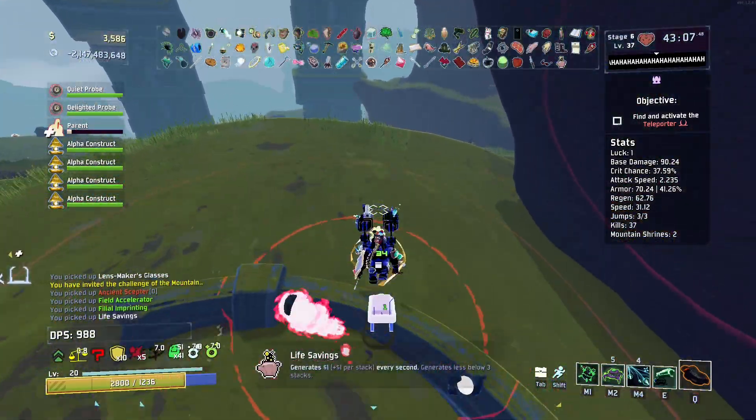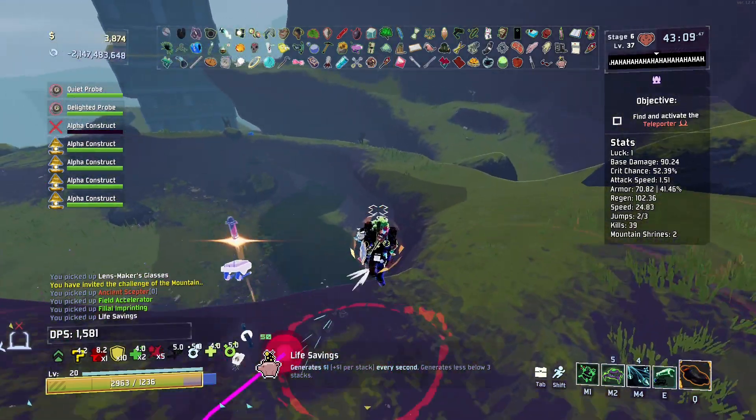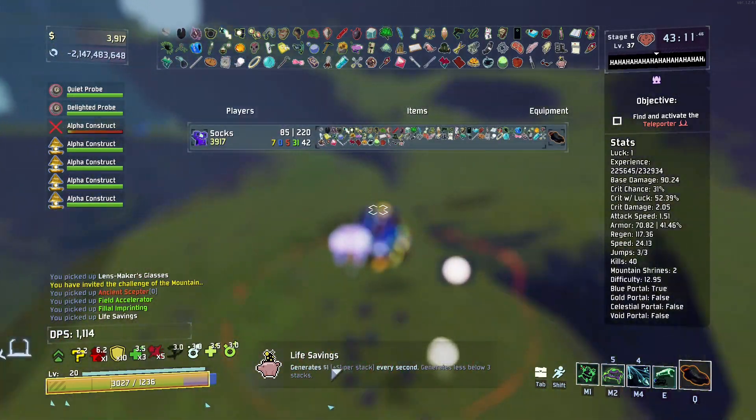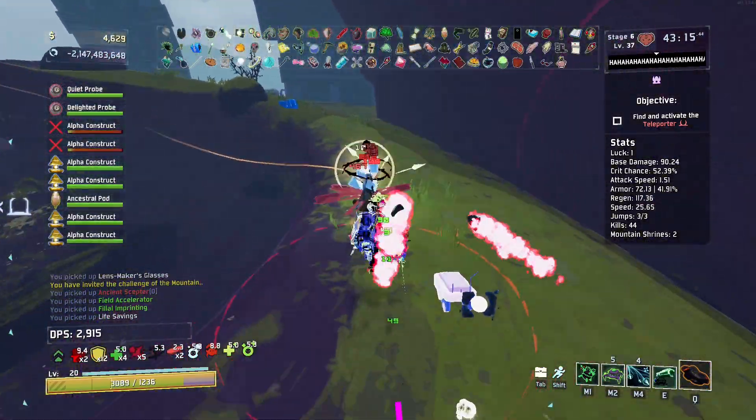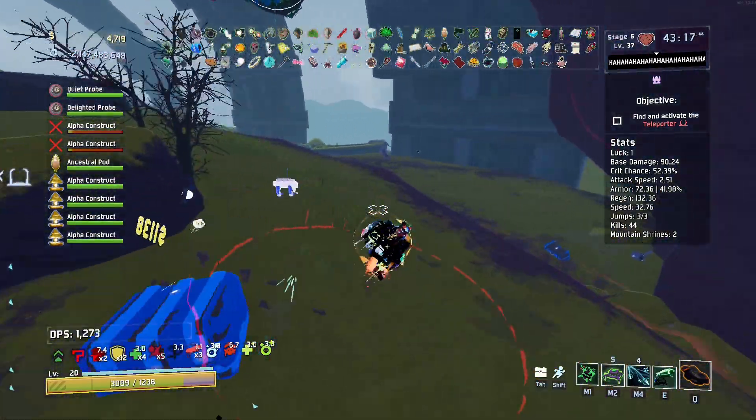Finally, our first money-earning item — Life Savings! It actually doesn't give you one dollar — it generates less below three stacks. It only gives you one dollar per second at three stacks, but you know.